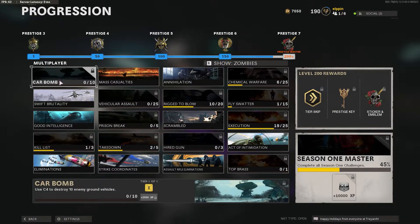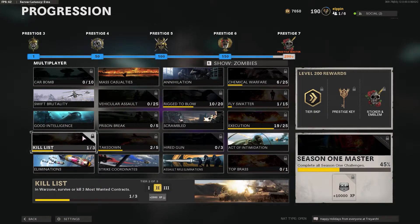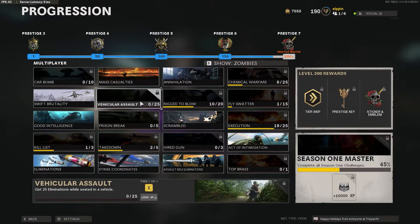To unlock all challenges, you must reach level 190 by the end of the season. You will unlock one challenge for multiplayer and one for zombies every 10 levels. Feel free to pause the video at any moment so that you may take a closer look at the challenge requirements.